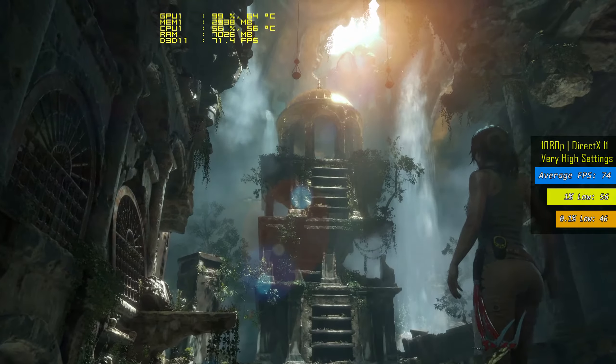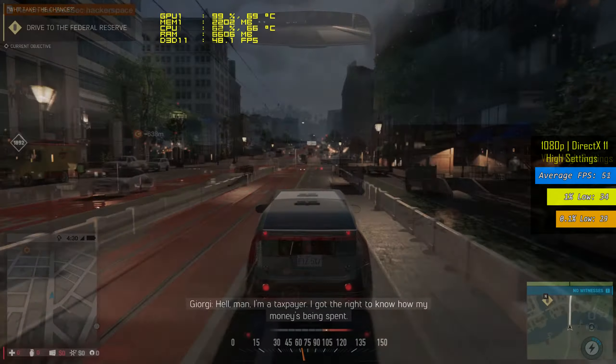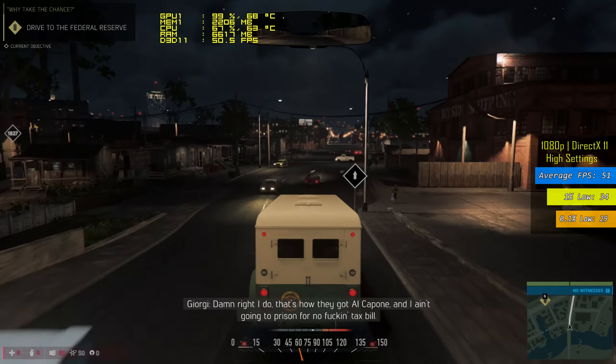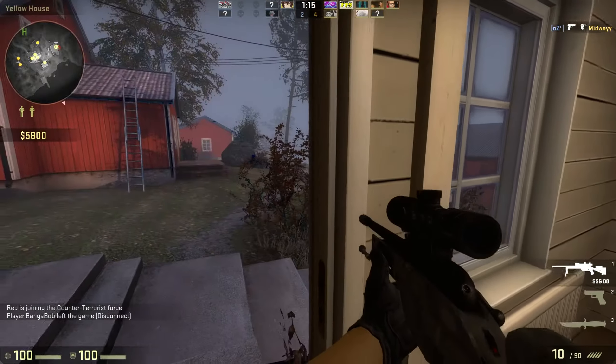The card performs really great in almost all games at very high and ultra settings. Running Dirt Rally, GTA 5, or Far Cry at ultra is not a problem at all and it runs at very high frames. But the thing is that when increasing the graphics, although the 1060 manages to produce a really good amount of frames, the VRAM starts limiting its performance.